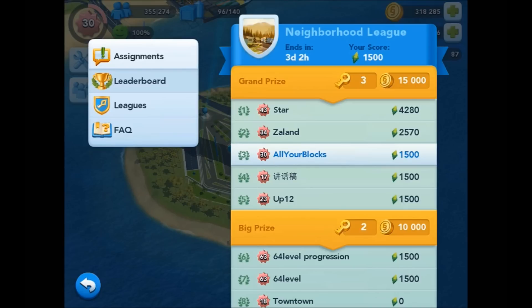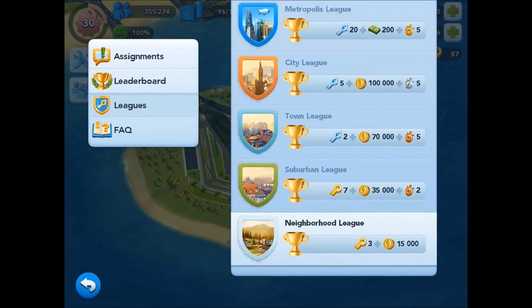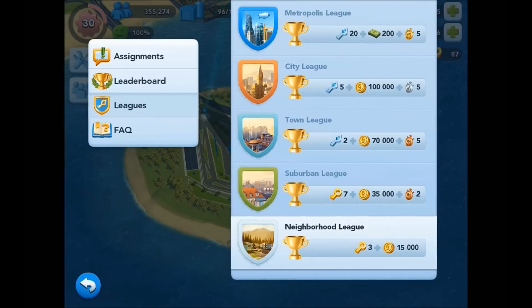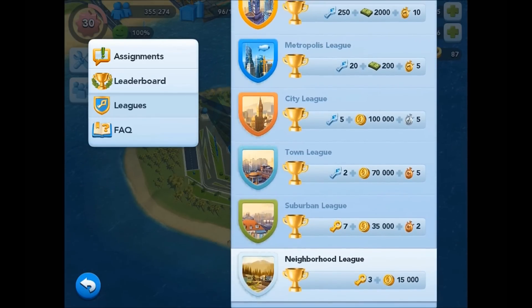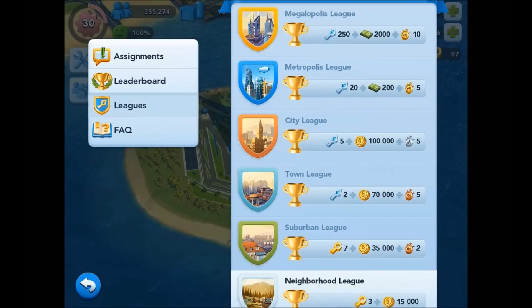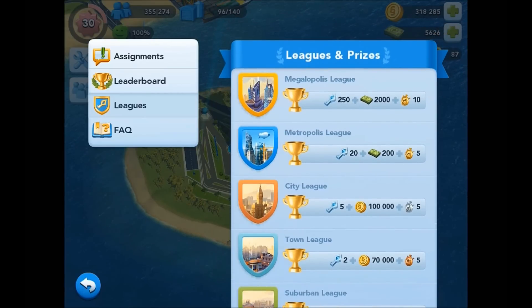Heading back to the left-hand side menu and tapping on Leagues brings up a list of all the current leagues and the grand prize for each one. Scrolling through, if we win promotion from the Neighbourhood League this week, next week we'd play in the Suburban League. Winning promotion next week would put us in the Town League, and so on through to City, Metropolis, and Megalopolis. And of course if you don't do well, you can also be demoted and dropped down if you're at the bottom of the leaderboard.